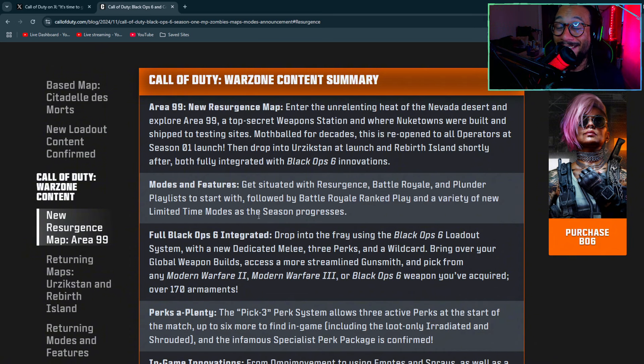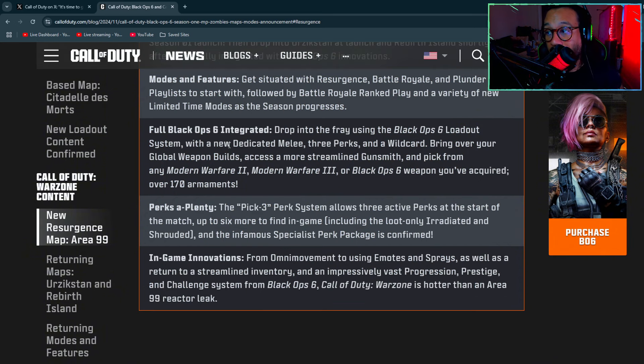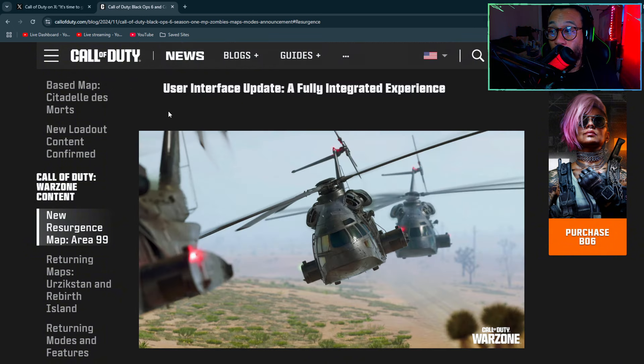Battle Royale Ranked Play and a variety of new limited time modes will follow as the season progresses. Full Black Ops 6 integration means you drop in using the Black Ops 6 loadout system with a dedicated melee slot, three perks, and a wildcard. You can bring over your global weapon builds and access a more streamlined Gunsmith.